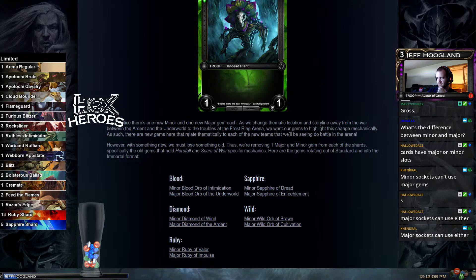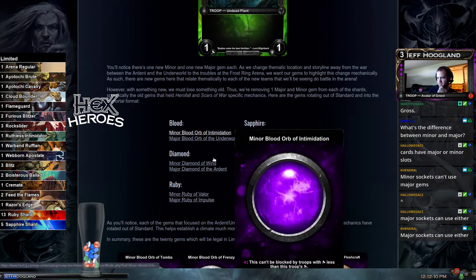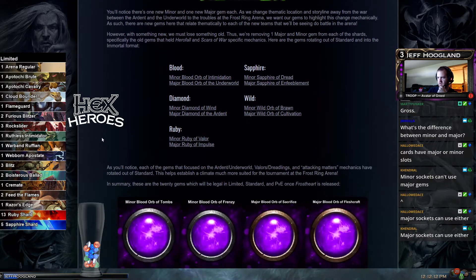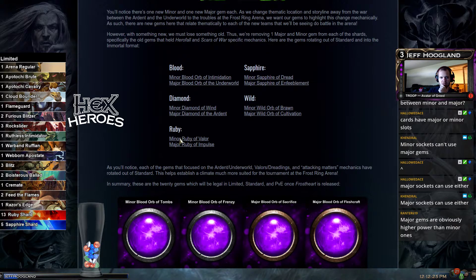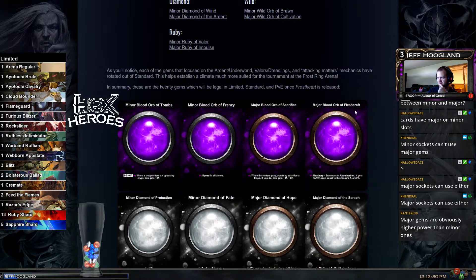Here are the gems rotating out of standard into the immortal format. So we're losing the underworld and ardent ones — those make sense. We're keeping hope and protection. Speed is staying too.